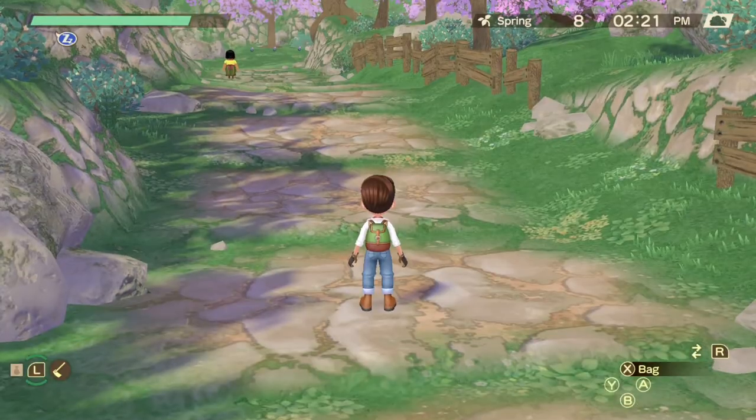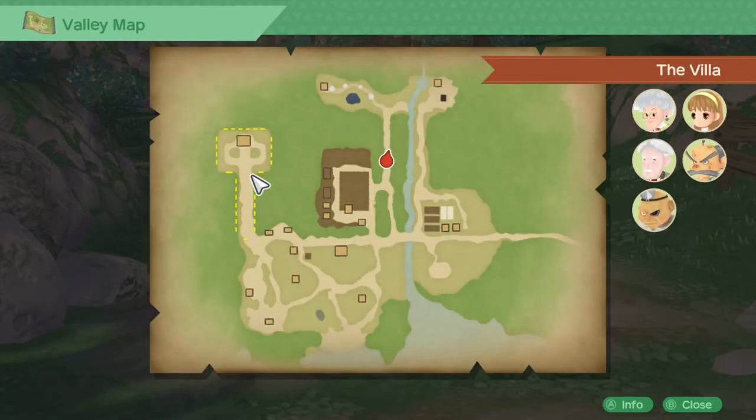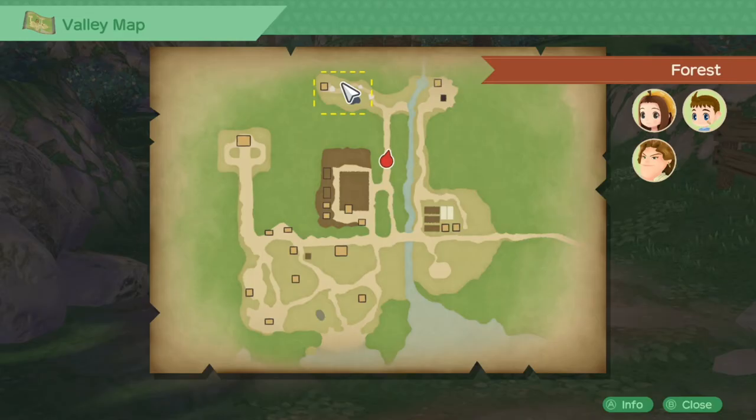When you're looking for someone in the village, you can just bring up the map to look at the different zones to find the person you're looking for, which is really handy.